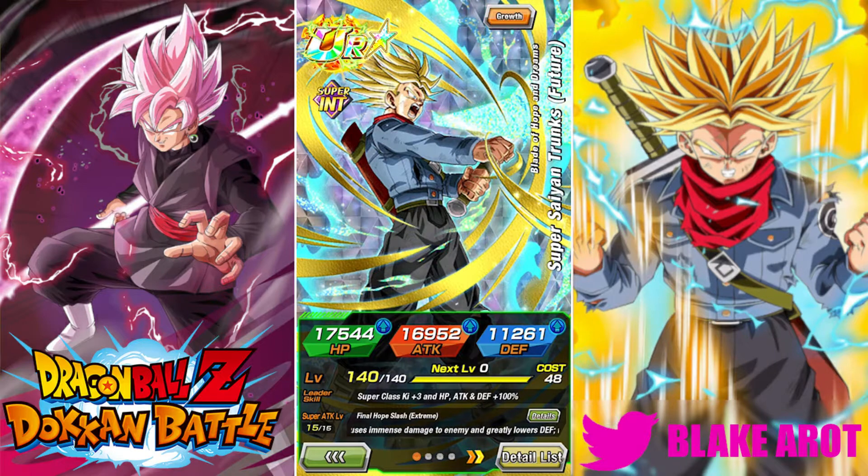He gave 1 key and 70% to heroes, and you ran him as your lead, then you ran a physical Vegito Blue friend. That team was so fun.